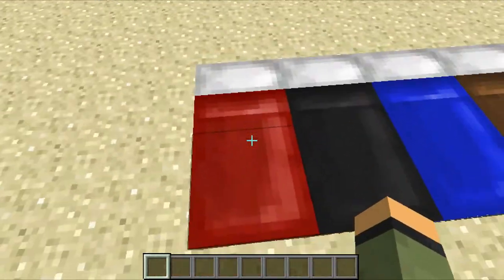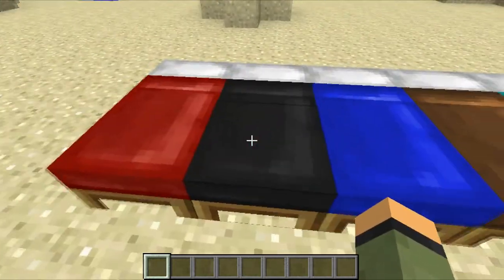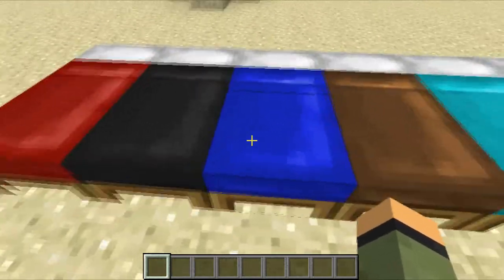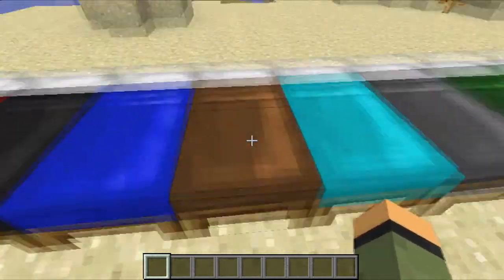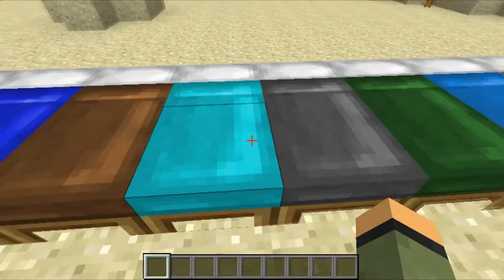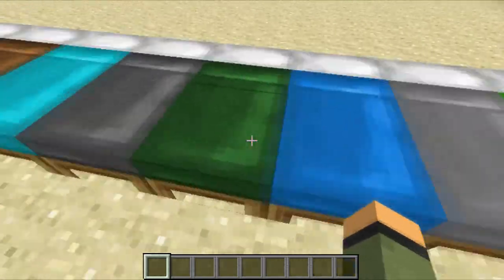That requires two red wool obviously. Then the black bed uses black wool, blue wool for the blue bed, brown wool for the brown bed, cyan for the cyan bed, light gray for the light gray bed, and green for the green bed.